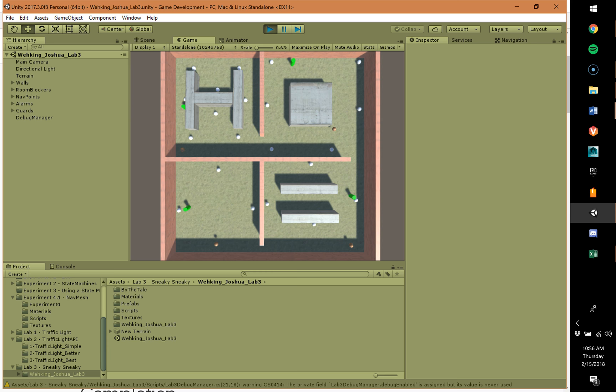Also, these guards are supposed to have an enraged state, where they grow quite large and red, run to the alarm, calm down, and go back to what they were doing.